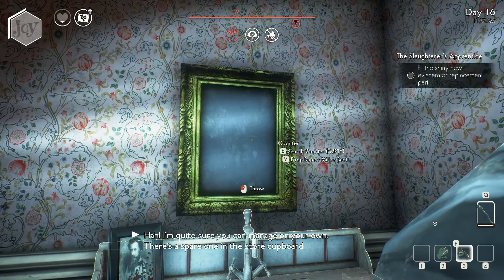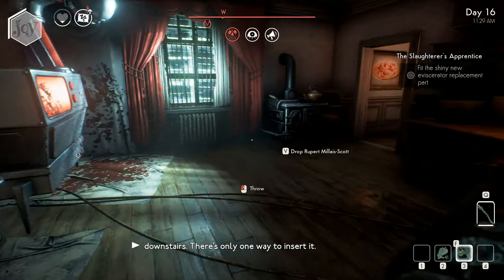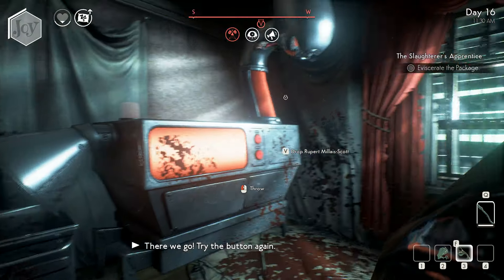Maybe you better come down here and fix it again! I'm sure you can manage on your own. There's a spare one in the cupboard downstairs. There's only one way to insert it. It's in! There we go! Try the button again.